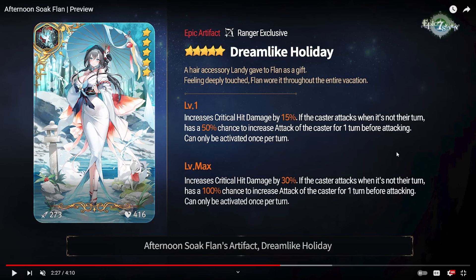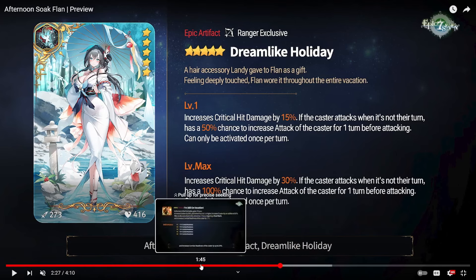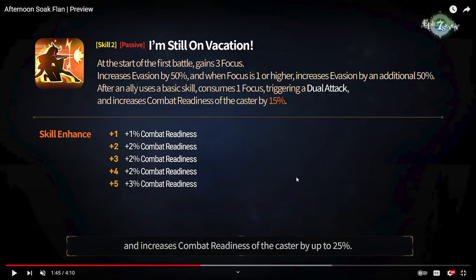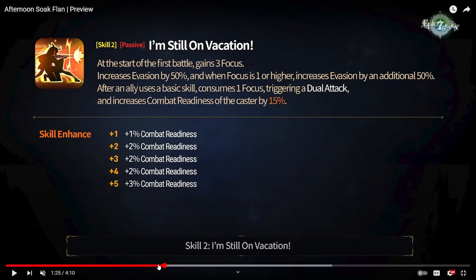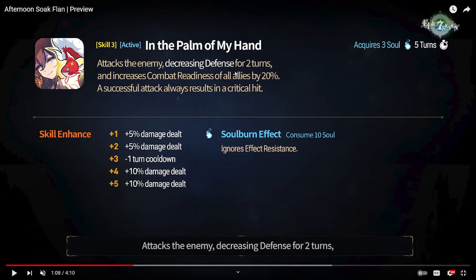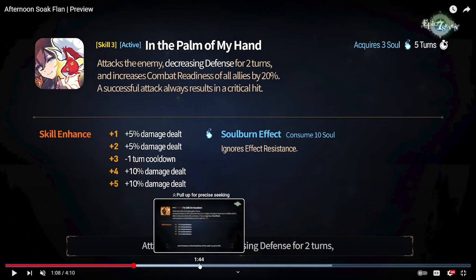This is her artifact — it's going to be a critical hit damage boost, which is very powerful. You'll also see that if the caster attacks when it's not their turn, they have a chance to grant themselves an attack buff for one turn before attacking. Obviously this will be super good on her because of her S2 — she will be dual attacking whenever an ally uses a basic skill, which is insane. Basically the way you want to combo this: you S3 a unit and put that defense break on them, then one of your teammates will S1 into that unit and you will dual attack and pretty much one shot that unit.